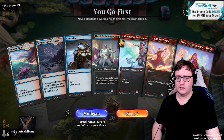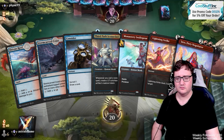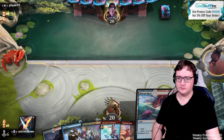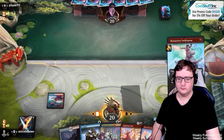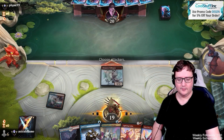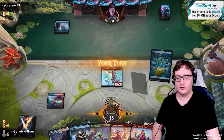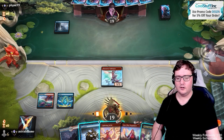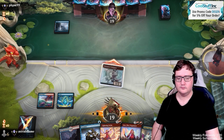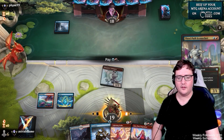Swiftspear into Consider. Yeah, I can work with that. We can definitely work with that. Let's go to attack first, and then let's play in the Third Path Iconoclast here. But their only response can really be either Fading Hope to bounce back, or they use a Consider.